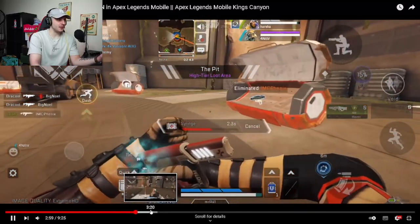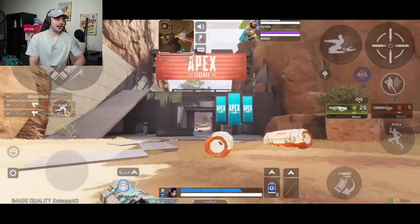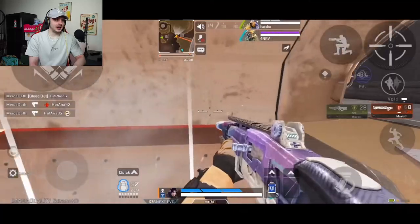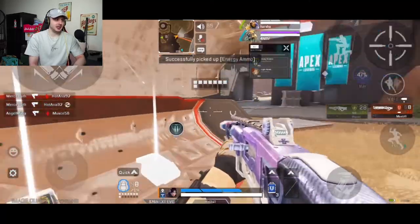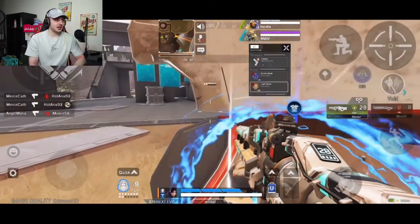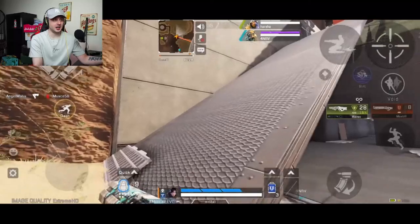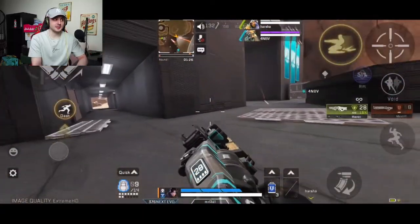Let's skip ahead and check out some other locations. He's running right now down to the little gap in between Bunker and town. It just looks great, very smooth. Even the trees and the sort of texture — for a mobile game, this looks very, very good. And he's playing it on one of the highest graphics settings, Extreme HD.